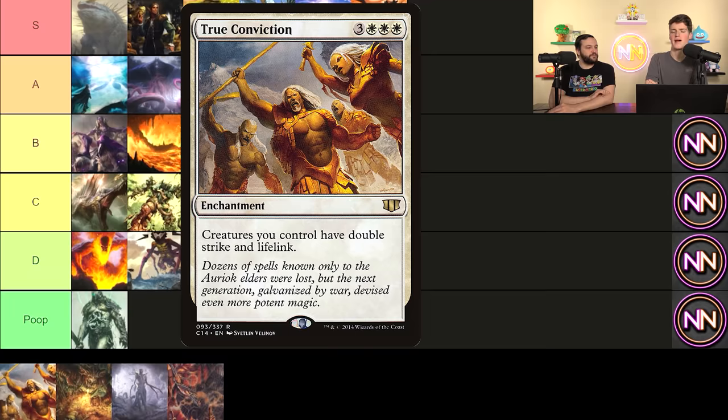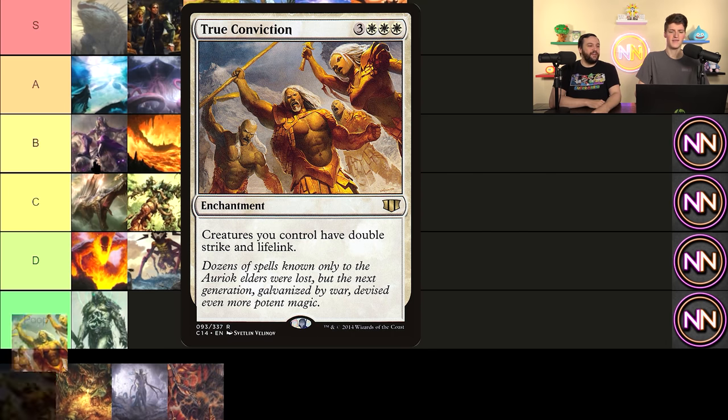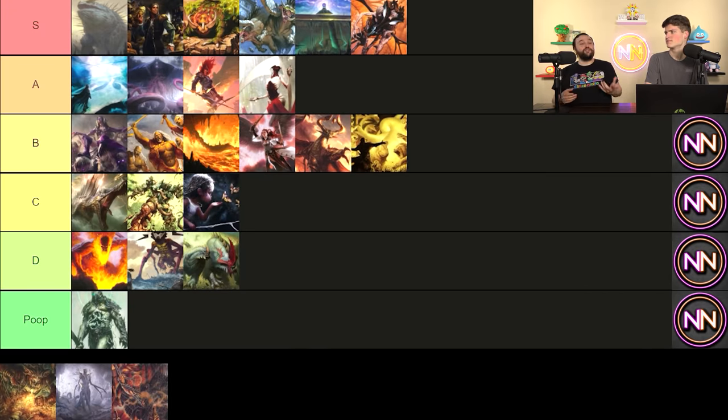True Conviction — I've fallen in love with it in lower power metas where you actually care about combat and your life total. Double Strike Lifelink is quite a drug. I think it fits right next to Fiery Emancipation — it's basically the white version. Instead of dealing triple damage, you deal double and gain the life back, so it's effectively similar in swing. It's basically Gisela on an enchantment where you gain life. It's a very much a combat card though — you've got to be in a combat meta.